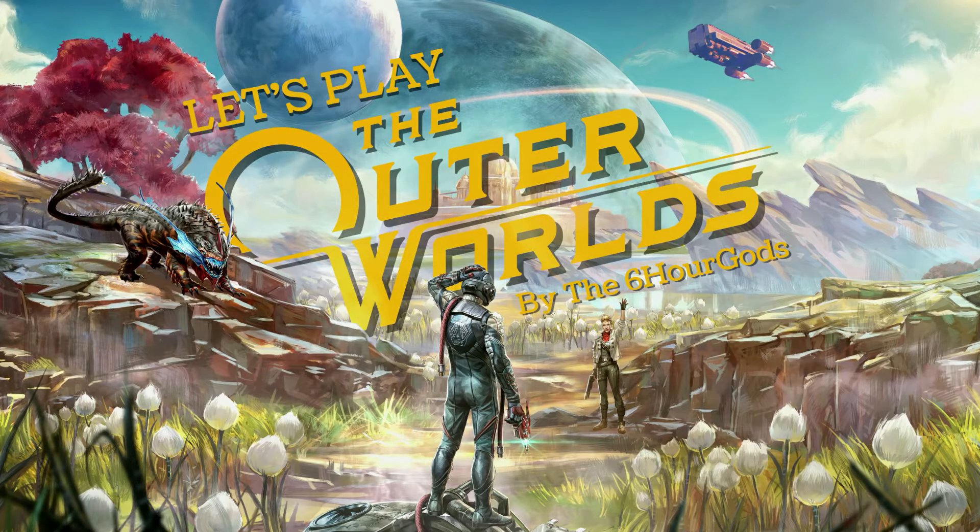Welcome back to my Let's Play series for the Outer Worlds. In this episode, we're going to be leaving Edgewater for the very first time and going to Groundbreaker. This place serves as a neutral space station where we have to try and find a person named Gladys. Hope you enjoy, and please remember to like and subscribe.